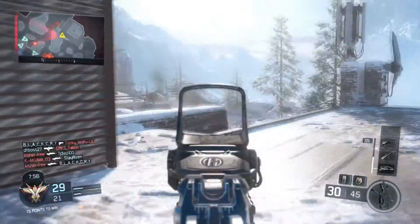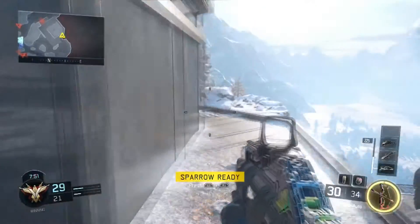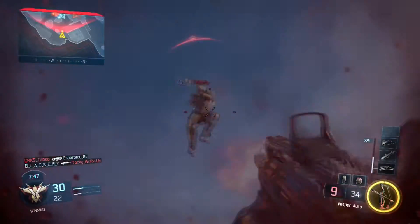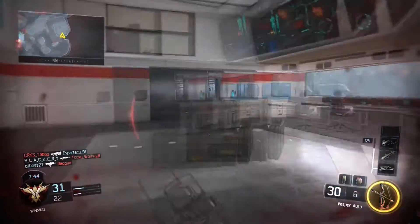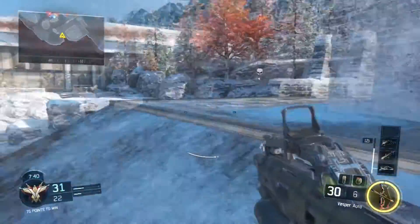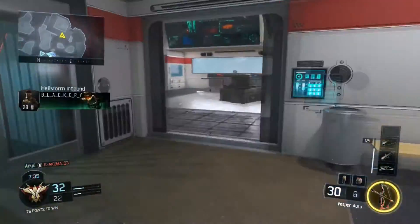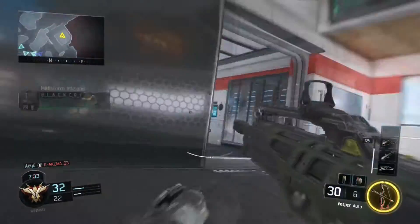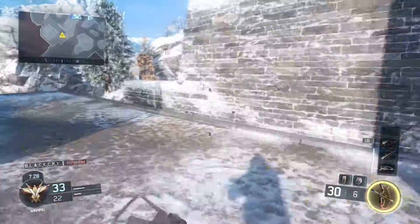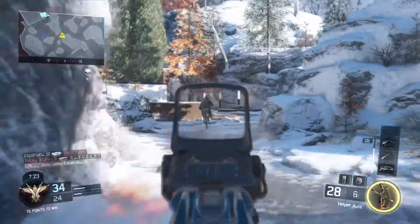Extended mags on this weapon takes it to 42 bullets instead of the original 30, which is pretty helpful. Taking two people out in one clip can be a struggle, especially since you might think you're shooting five shots but it'll shoot 15 — that's how fast this weapon fires. So you've got to be careful with the ammo, and that's why extended mags could be a good choice.